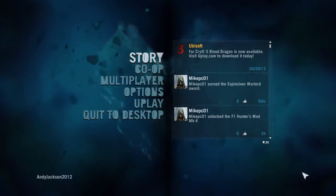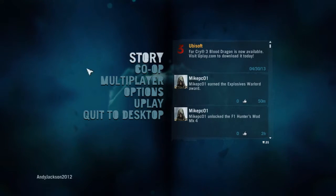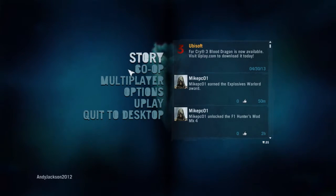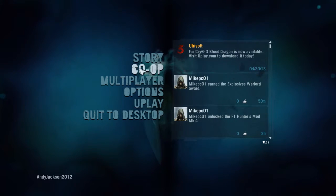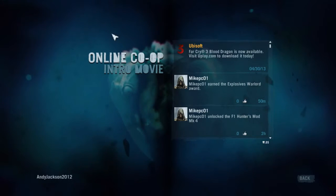This is a guide to playing co-op. In order to play co-op you have to be online. So if you're not seeing this screen, it's because you're not online. If you go to co-op or multiplayer, you have to be online. So this is going to be a guide for co-op.